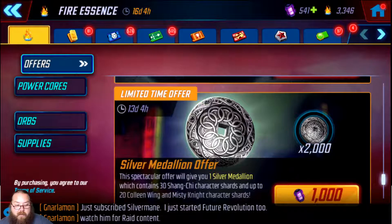For this event you want to blitz manually, at least I do, if you have the time. Otherwise stick with sim blitz. They have the silver medallion for a thousand power cores — absolutely worth it. You get 30 Shang-Chi shards guaranteed and then 20 Colleen Wing and Misty Knight character shards, which is 50 shards of right now the best war defense in the game. That's an amazing offer.